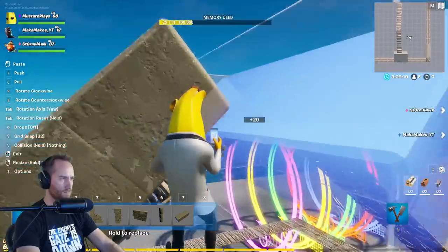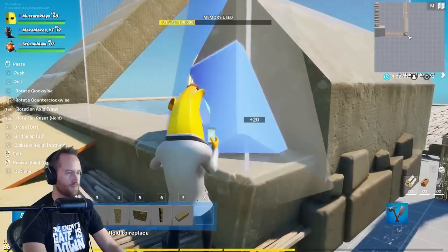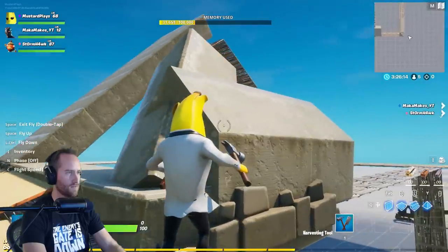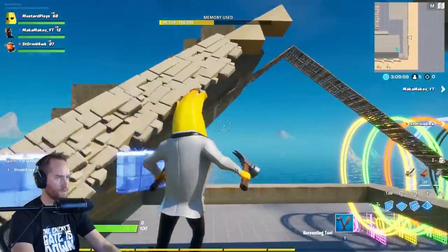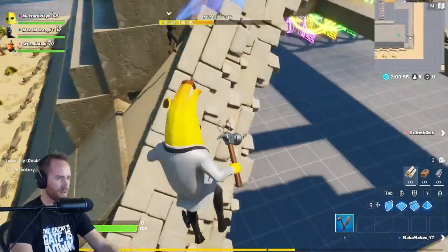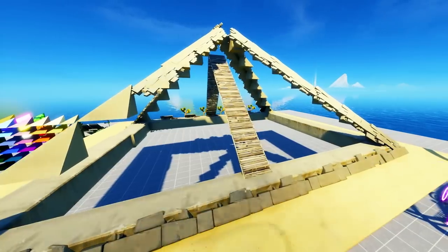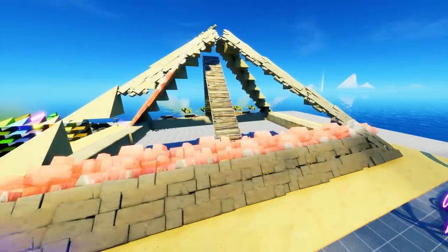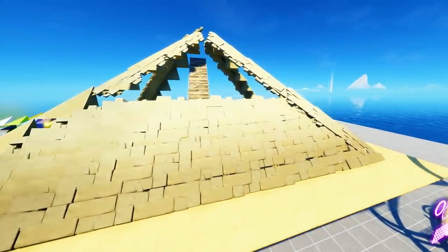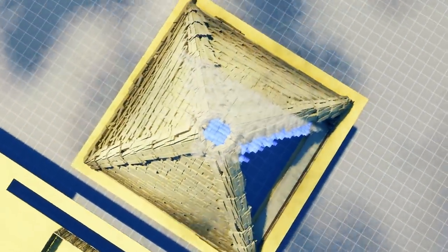We originally had wanted to use sandstone blocks to create the smooth looking pyramid, but we just couldn't really figure out the corners and how that was going to work. Then Shride started testing out a different piece to make the pyramid and it just really started to take shape. What if we just built the whole pyramid out of this piece? Once we had figured out the right piece to use, building the rest of the pyramid was actually pretty easy.